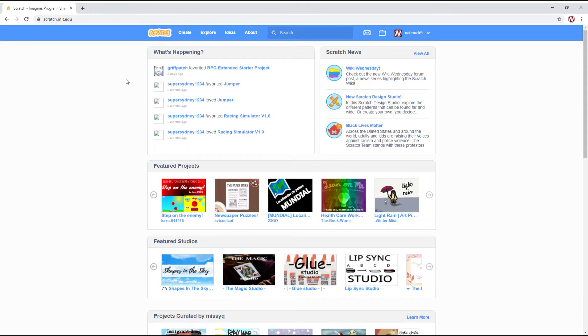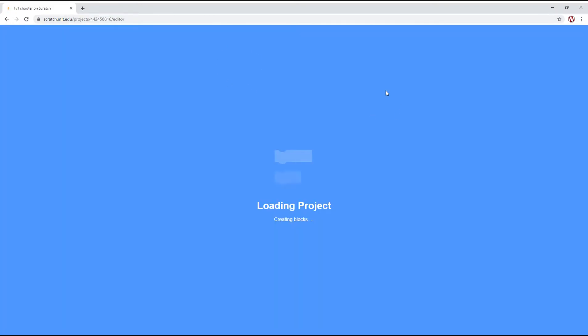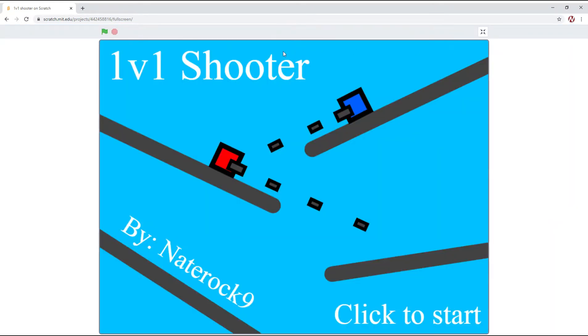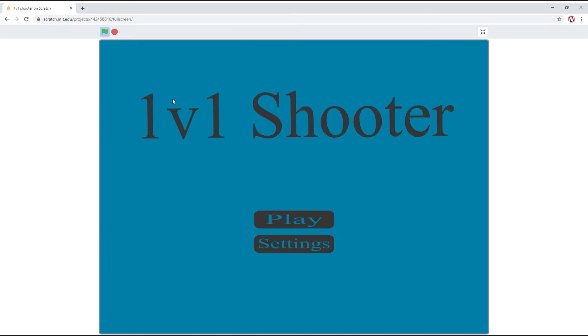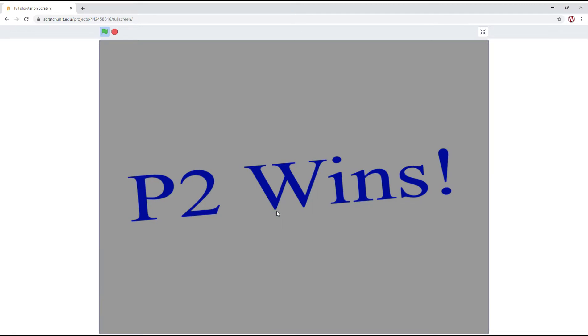In this video, we are going to be starting a new series on how to make a 1v1 shooter game. What a 1v1 shooter game is, is this game here, where you got two characters — one you control with the arrows, one you control with W-A-S-D — and you pick and fight.